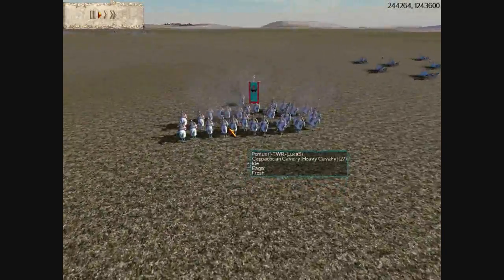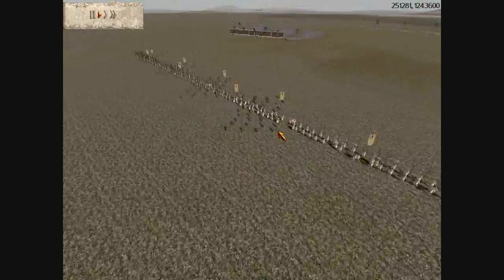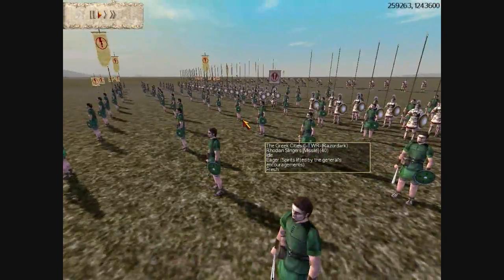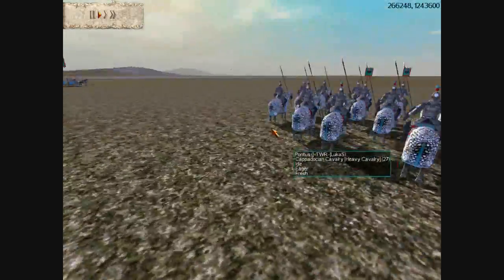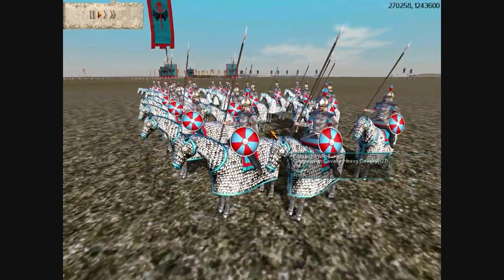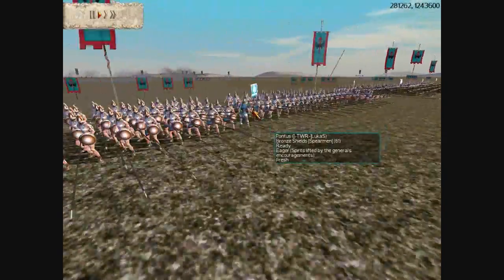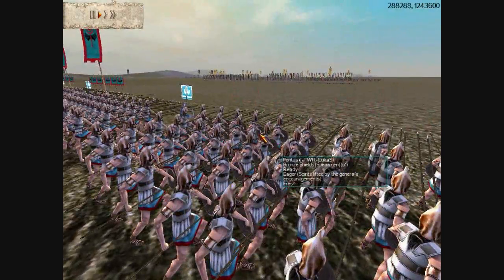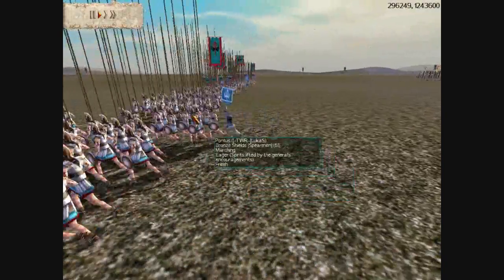I notice Julius sending one Cappadocian unit up. Interestingly, Julius did not use any chariots against me — that's actually a good move, because you don't really need chariots against Greece since Greece has no heavy cavalry. Against a phalanx faction, heavy cav is probably better. Julius then makes a threatening move with his bronze shields, putting them in tight phalanx formation up front, though my armored hoplites are somewhat statistically superior.